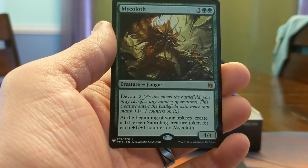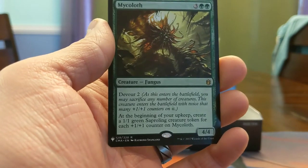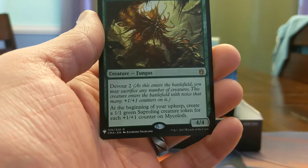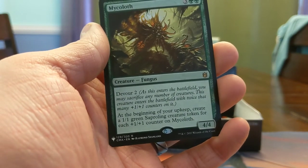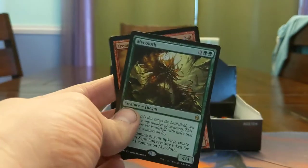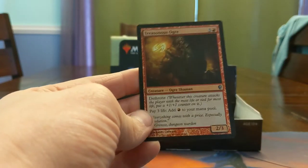At the beginning of your upkeep, create a 1/1 green sapling token for each counter on Mycoloth. You eat two things, it comes in as an 8/8, and then you make four 1/1s if you get to untap with it. So this is one of those cards you absolutely have to kill. Treasonous Ogre — 4-mana 2/3 Dethrone, but nobody plays it for that. People play it to turn life into mana, even at this terrible exchange rate — this card can get nuts pretty quick.